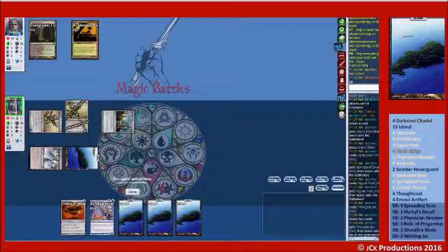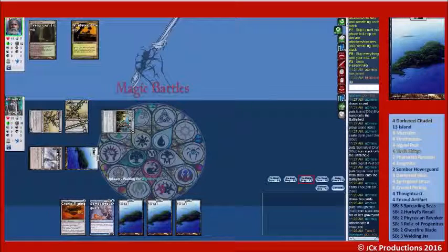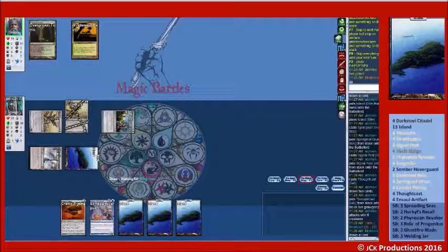Island, island. So next turn we can do Cranial Plating, Somber Hovergard, equip, and attack for six.